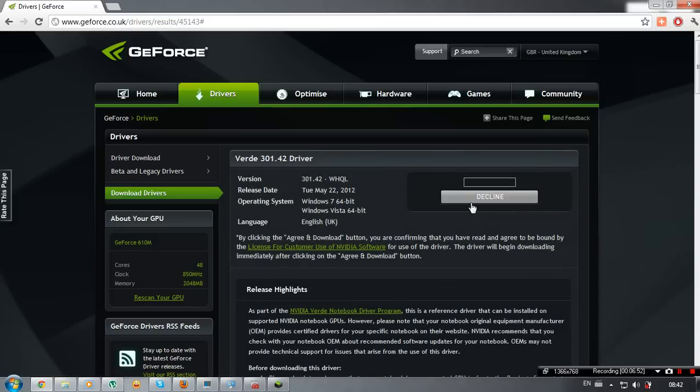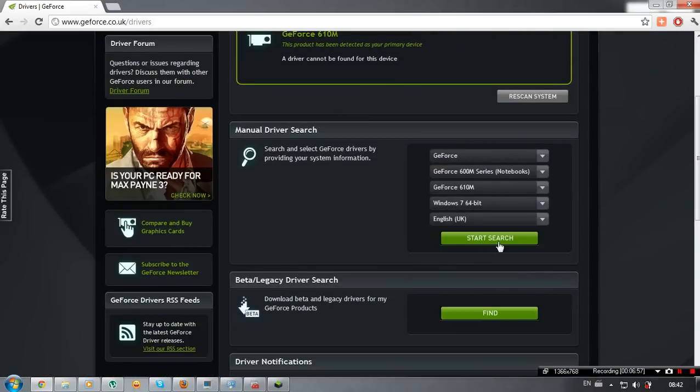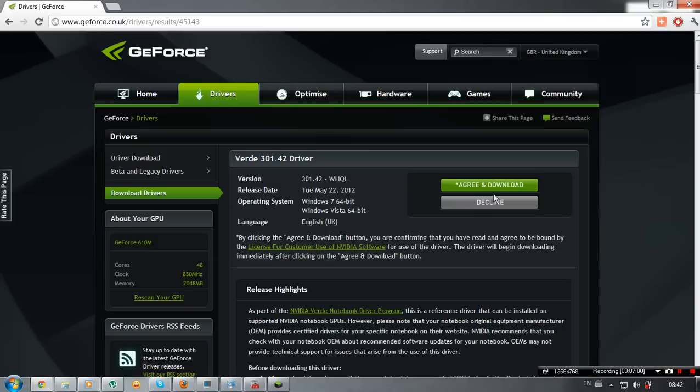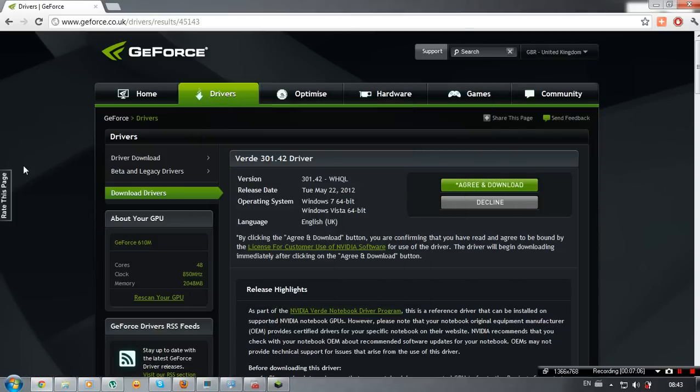How is this possible? If I manually searched for the 610M and it gave me a driver, how is it now saying it's not compatible?